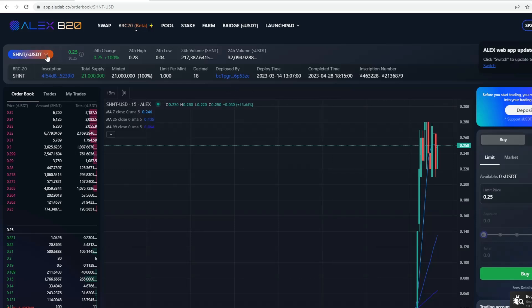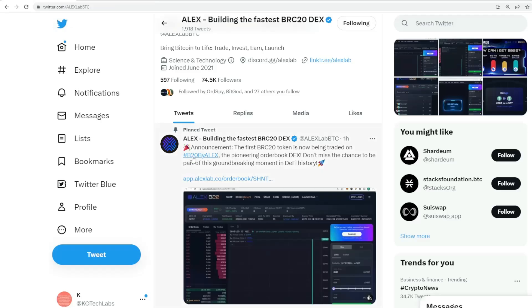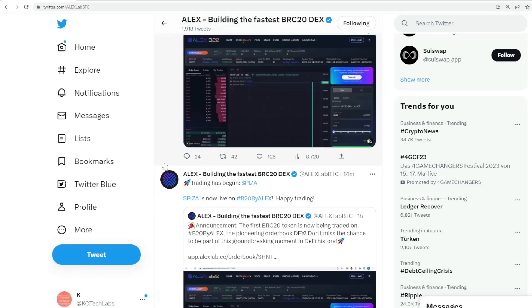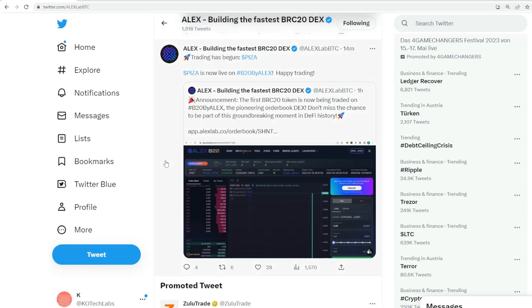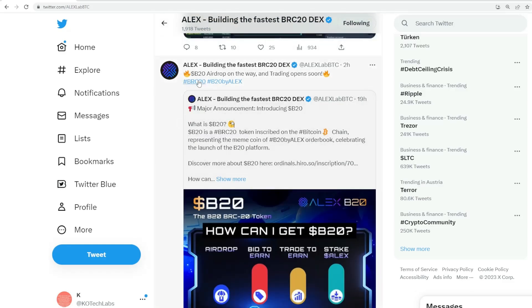We've got SHNT, and I'm sure there will be more projects. MAXI will be listing later today, and LONG will also be listing later today, which will be interesting. Following that, as I mentioned in the previous episode, there potentially would be an airdrop — and they've just come out and confirmed that there will be an airdrop. B20, which is ALEX's token, will have an airdrop, with trading opening soon.